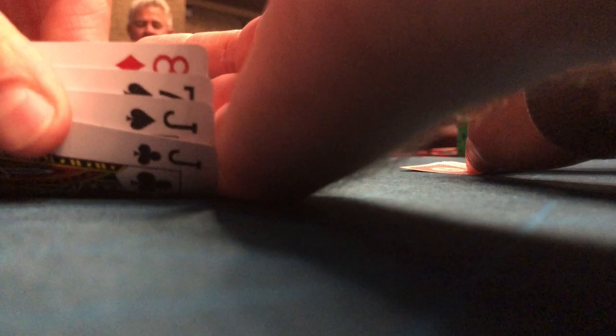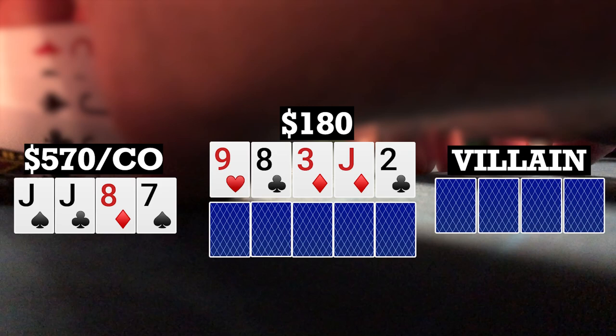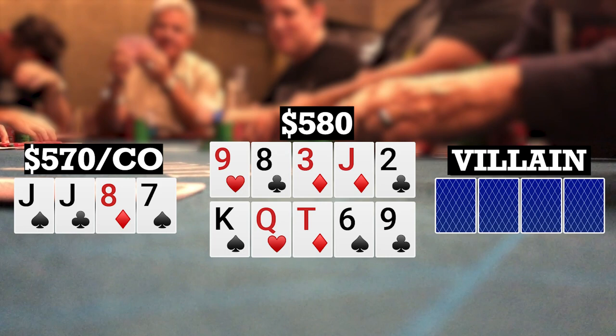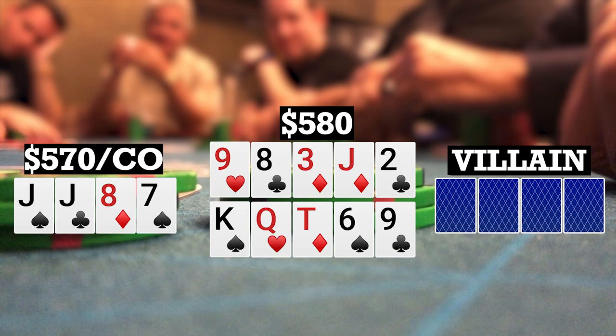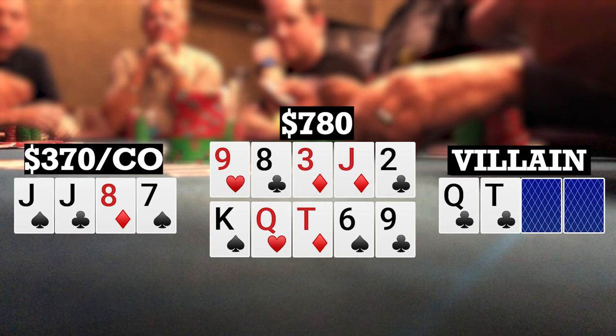Here I look down at jack-jack-8-7 single suited in a double board bomb pot. It actually checks all the way to the river. The top board is 9-8-3-jack-2, and the top board brings in a one-liner on the river. Early position player bets 200, next player calls. I knew one of my opponents is very likely to have a straight on the bottom board, but I figured I might be able to get a chop and win a little bit, so I called. Unfortunately, both my opponents had the nuts — the early position player had queen-10 for the nut straight on top, and the other player had ace-jack for the nuts on the bottom. So they chop it up.